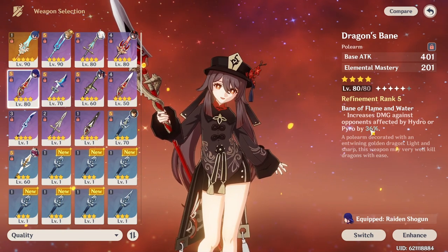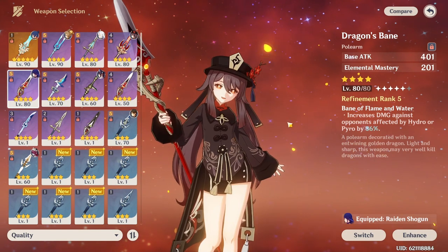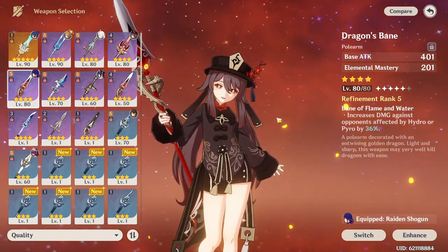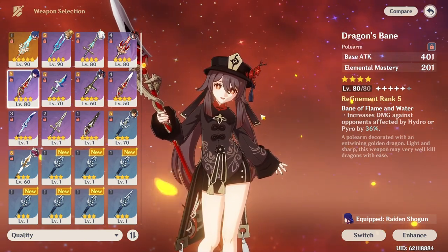The second weapon you can use is Dragon's Bane, a very good weapon for elemental mastery. It works great for vaporize reactions with hydro or pyro, which is most likely what you'll be doing with Hu Tao. So those are the three weapons that are best in slot for Hu Tao that you would want to use.